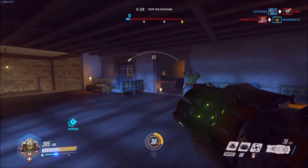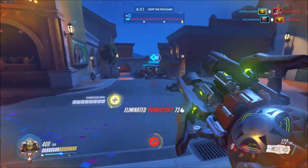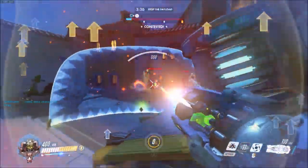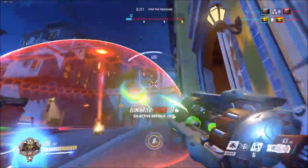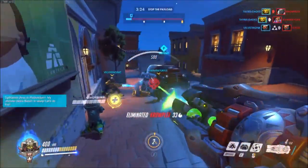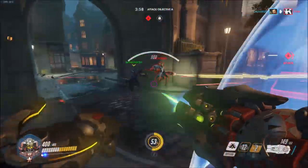Her ultimate is the Supercharger — it buffs damage output for your allies within its range. If you go around a corner and away from it, it detaches and you lose the buff, but if you stay close you get a pretty substantial buff and deal serious damage. Right here I just threw out the Supercharger and started mowing people down. The monkey man is jumping all around but look at how fast I destroyed that Sombra — the damage buff from the Supercharger is a solid amount.